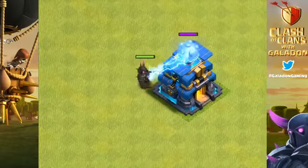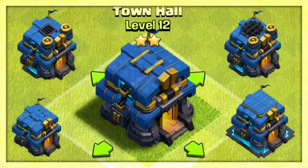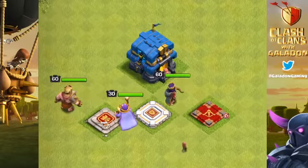Let's go over it in about three minutes and then get to your questions. Town Hall 12 comes out with a weaponized Giga Tesla, wiping out units and blowing up when it goes down. Five different levels, five different star levels to that town hall. The heroes are all grown up - the Warden at level 30, the King and Queen almost at level 60.